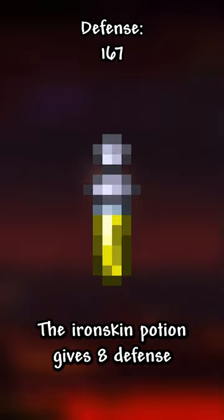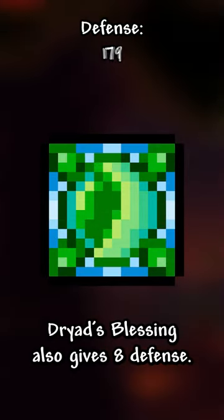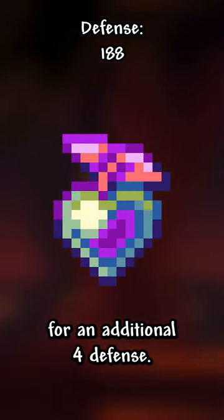For our buffs, the Iron Skin Potion gives 8 defense, and any Exquisitely Stuffed buff gives 4 defense. Dryad's Blessing also gives 8 defense, and a Bat's Tattoo also gives 5 defense. We can also use an Aegis Fruit for an additional 4 defense.